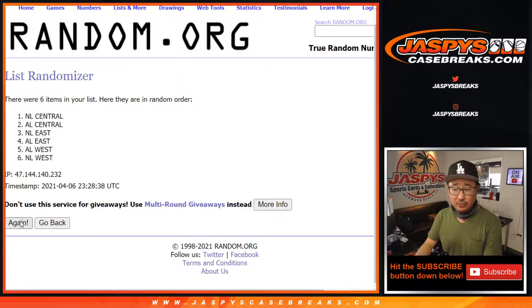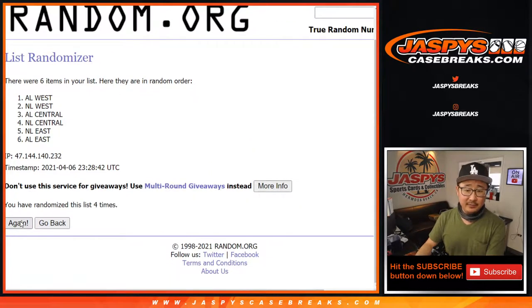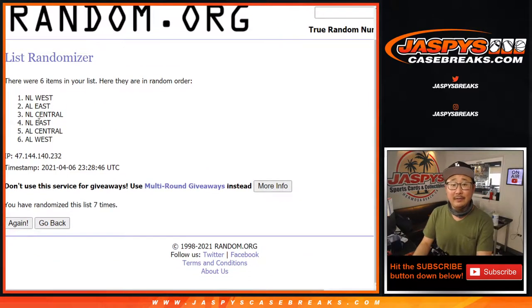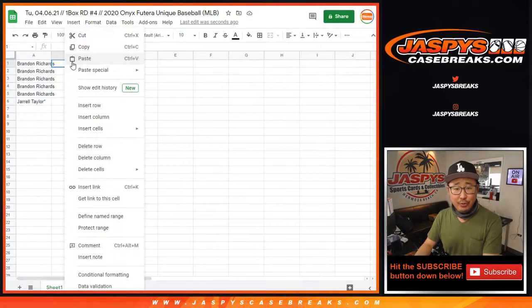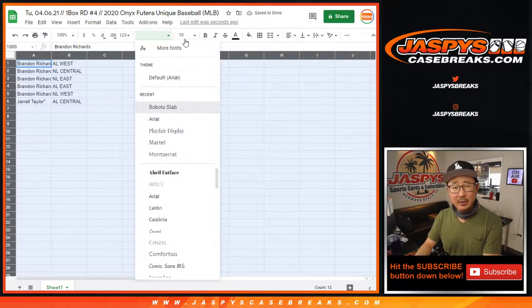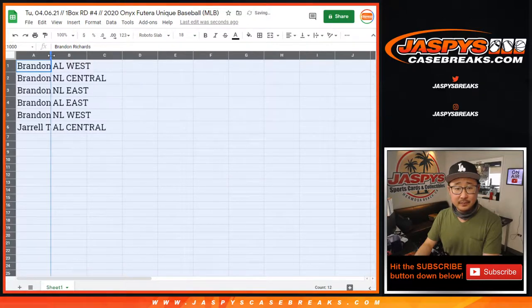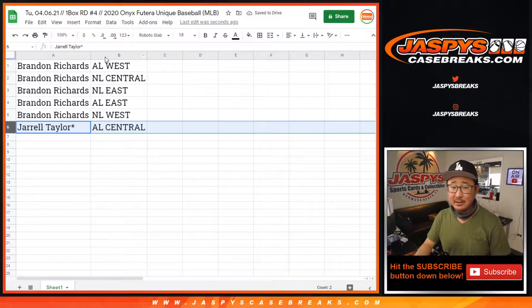The divisions, randomized eighth and final time. After eight, we got the AL West down to the AL Central. I don't think there's a proper checklist for this — there might be one. But there you go. Brandon has all the divisions except for the AL Central.